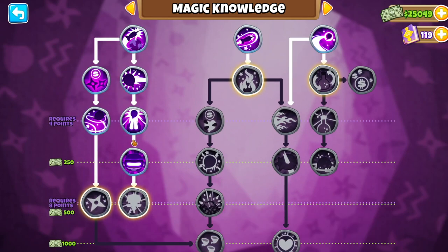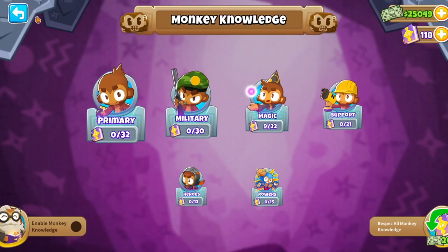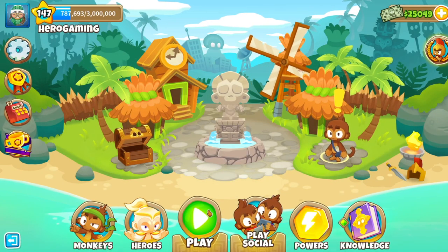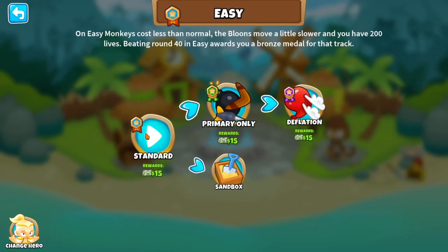I've invested the minimum I'm allowed to invest into this so that I can unlock 'There Can Only Be One.' I'm gonna keep the 118 MK — I won't spend it, I'll spend it after the event. Make sure you've got monkey knowledge on, and no matter what other monkey knowledge you have you'll be able to get this. The first thing you want to do is get into the Resort; we're gonna be playing this on easy standard.